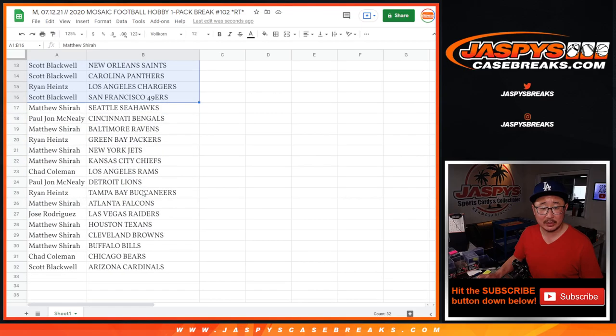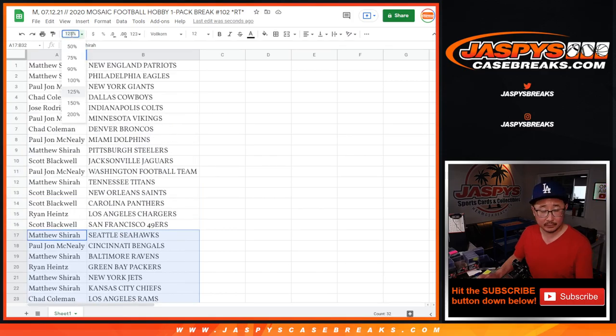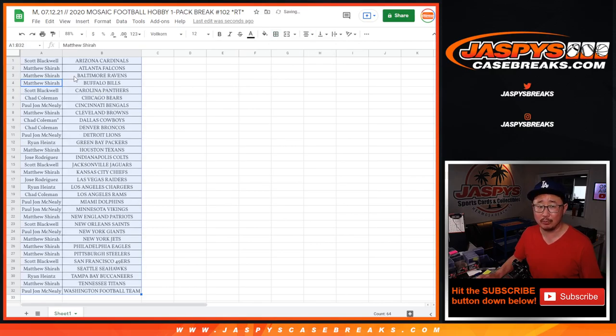Alright, there's the first half of the list there, and there's the second half of the list right here. Dynasty is full — almost full. 18 spots left, that's almost halfway there. If you buy a couple spots, that might inspire other people to buy some spots. Boom, breaks fill.